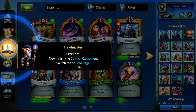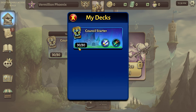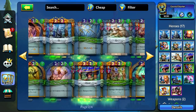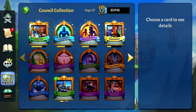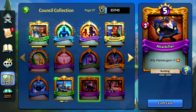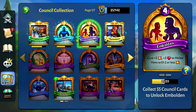Now finish the council campaign. So it looks like in the deck builder it actually shows you the number of each item that you have in your deck currently. I own 4 and I have 3 in the deck. 4 is the max limit for most things you can have in the deck. The interfaces are separate — so there's the crafting system. The crafting currency looks to be ink. Collect 35 council cards to unlock Trumpeter, so there are collection cards.